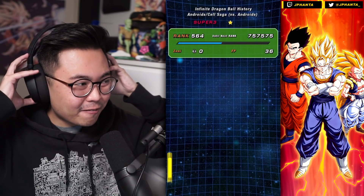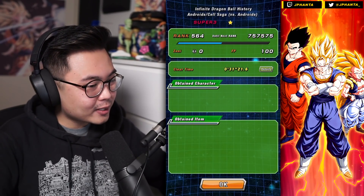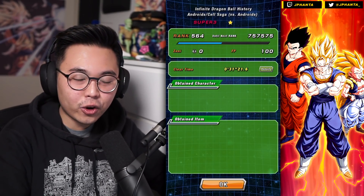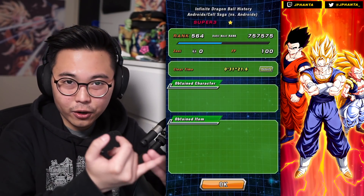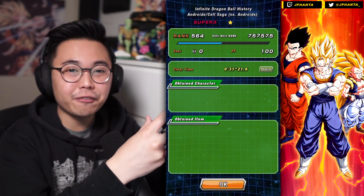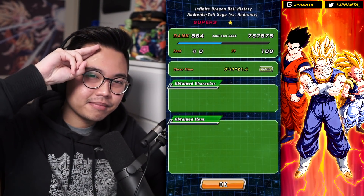That's going to wrap up today's video on the Power Absorption category team. Hopefully you guys did enjoy — we did it in 31 minutes, not the fastest but still pretty decent. Let me know what your thoughts are on the Power Absorption category, do you like it or not, and let me know if you like Buhan or Vegito more. For me I think it's going to be Buhan. If you guys did enjoy, make sure to leave a like, comment, and subscribe. Check out all my social medias down below — stay healthy, stay safe, stay fizzy, peace out.